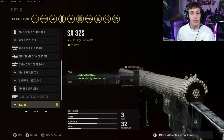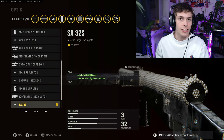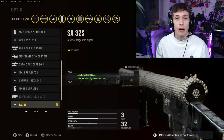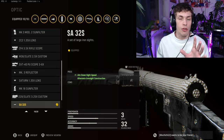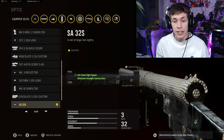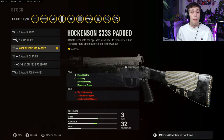For the optic, I do not recommend using the SA 32S unless you're trying to mix it up. In my gameplay I was using it just to give something new for you guys' eyes — it also increases ADS speed by 2%. But really, go through all of them and find one you like. If you want the best one, the Slate Reflector is what I recommend.